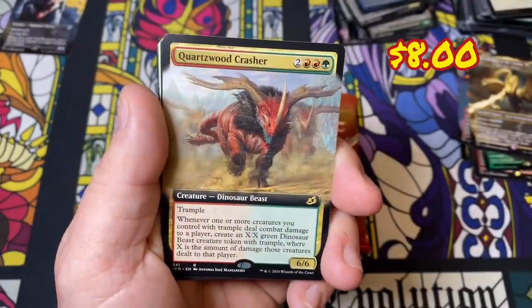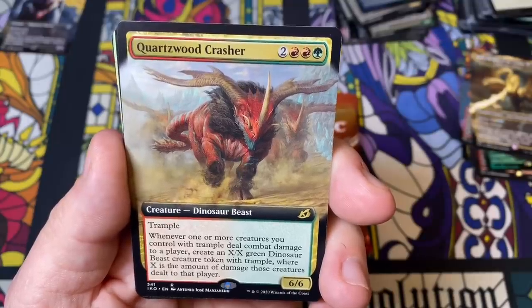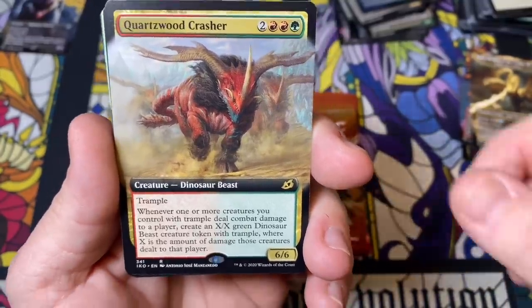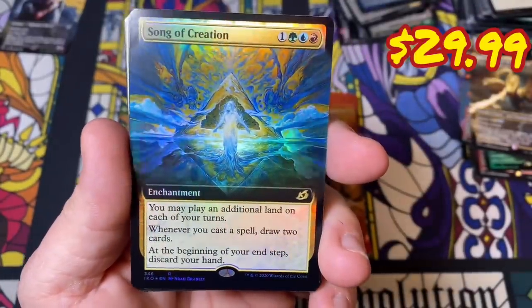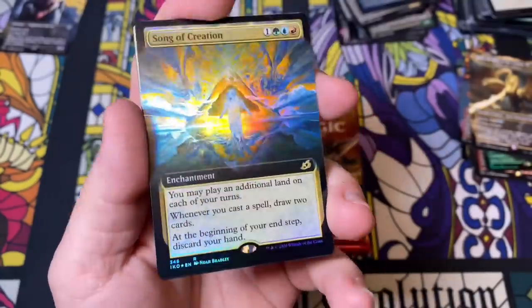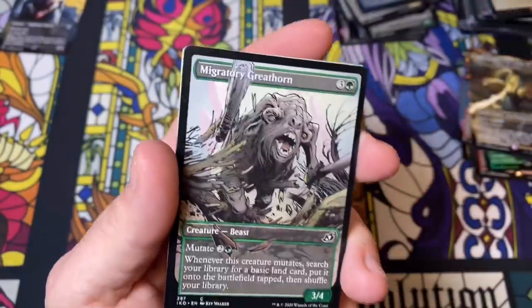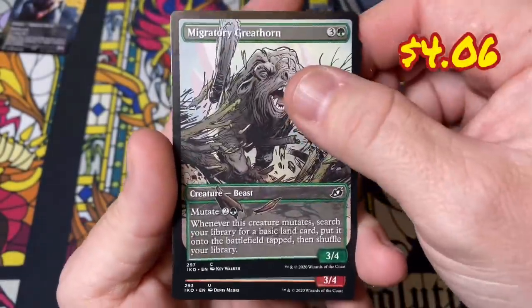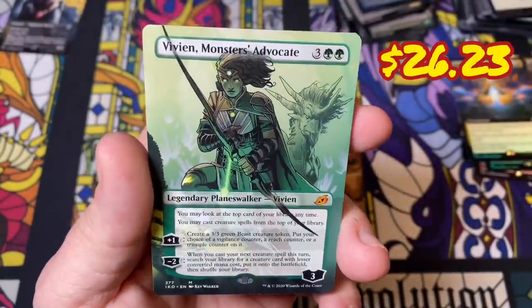Leech — Quartzwood Crasher, this is the first time I've seen this guy. Song of Creation box topper — I think that's a good one. We'll see if it can be abused, I think it can. Let me put you here in the cool guy pile. There's our Porcuparrot again, another Vivien, Monster's Advocate — yes!